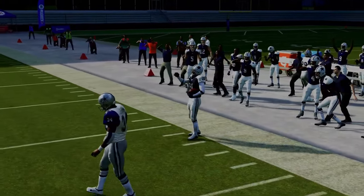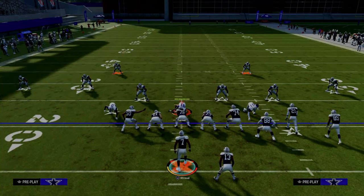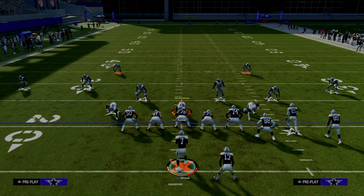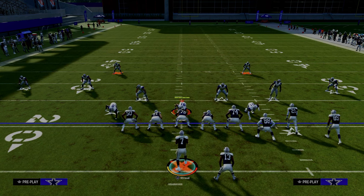All of these setups are really important and are going to be run to the wide side of the field. As you can see here, the ball is on the left hash mark. Every single time we want our bunch to the wide side of the field, because that is more space for our routes to develop. So if the ball is on the right hash mark, you want to run your bunch to the left side of the field, or you want to flip everything.